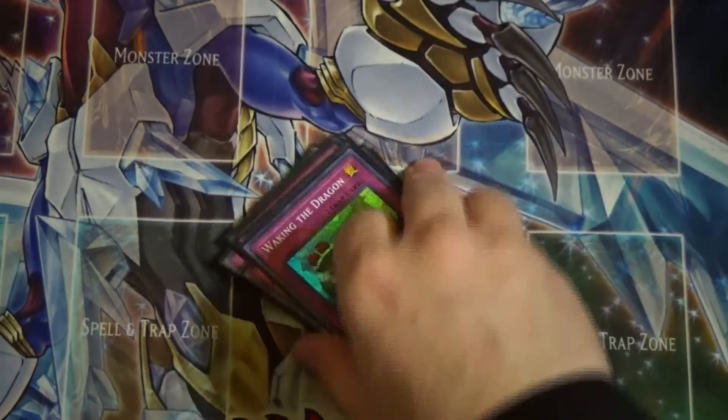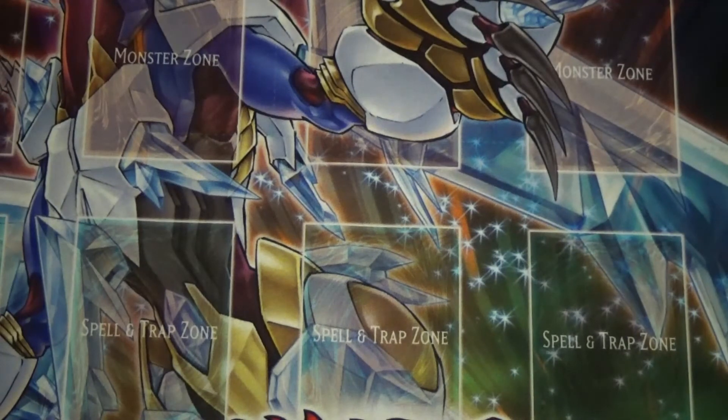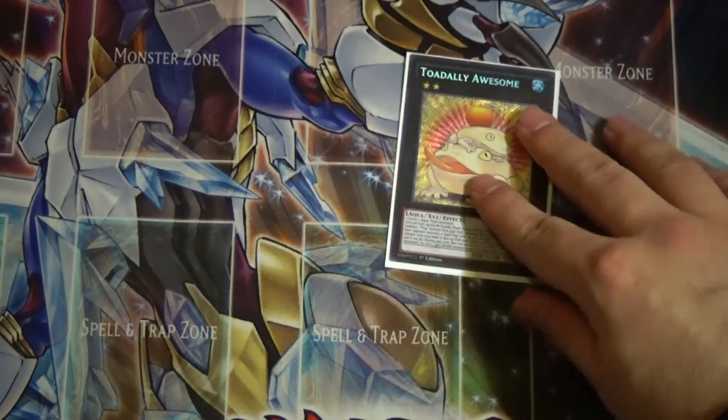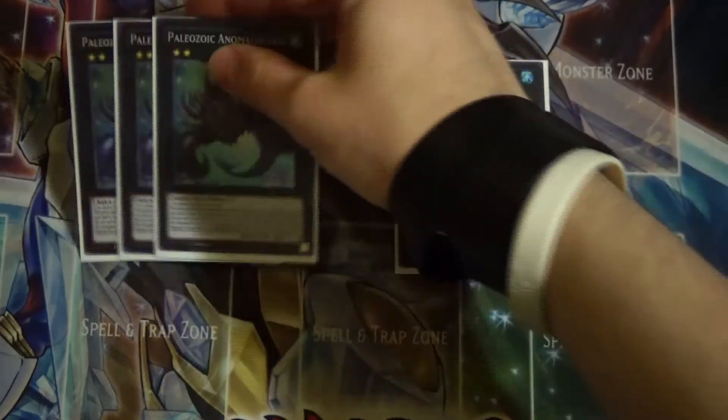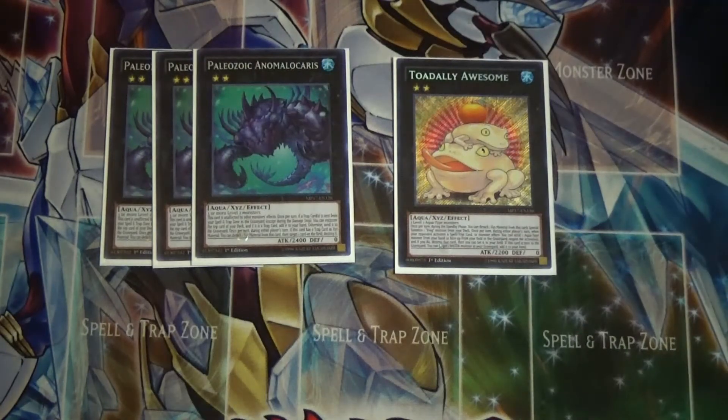That's it for the spells, traps, and main deck. I like the card choices overall; I'd probably bump Lost Wind to three, but I'm happy with the rest. Now for the extra deck — it isn't quite finished yet. I run one Toadally Awesome; I want to play two but I don't have a second one and I'd definitely recommend two. I'm also playing triple Anomalocaris, though it should really only be a one-of.